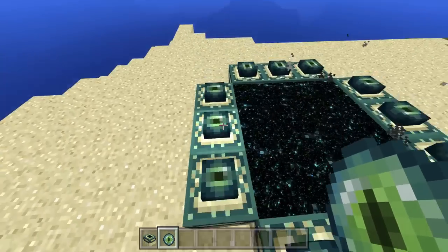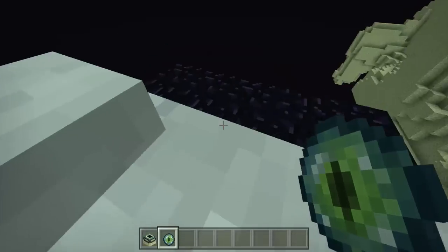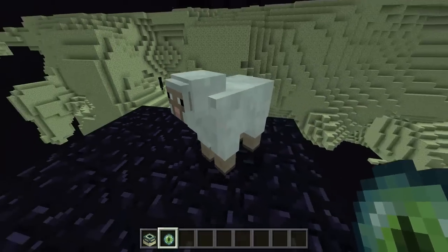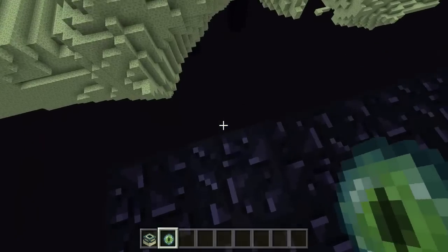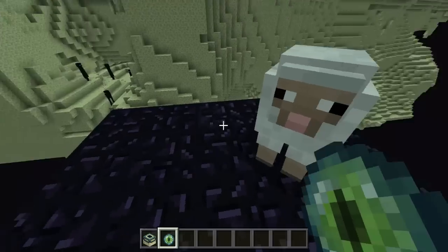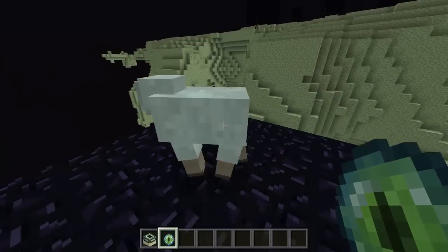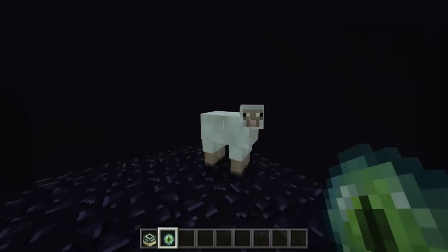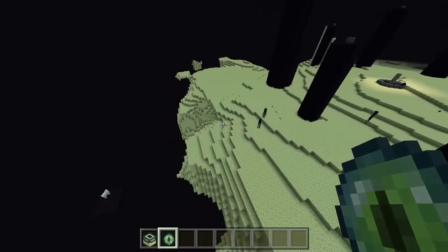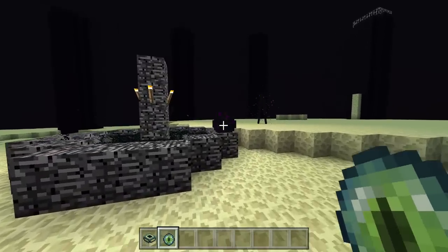That's pretty much how you do it. Go ahead and jump in — and bam, you're in the End! But wait, where did the sheep come from? I've never seen this happen. Apparently you spawn with a sheep floating on this island in the middle of nowhere. Usually a sheep does not come with you — that's the weirdest entrance to the End dimension ever.